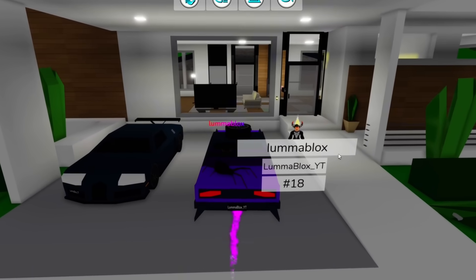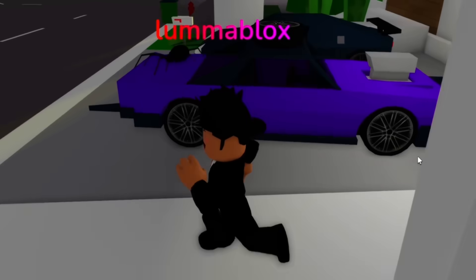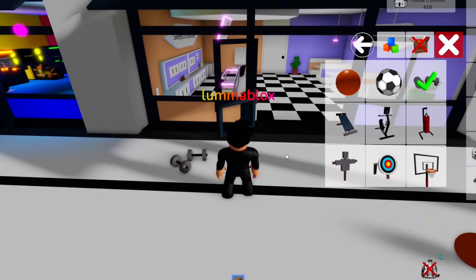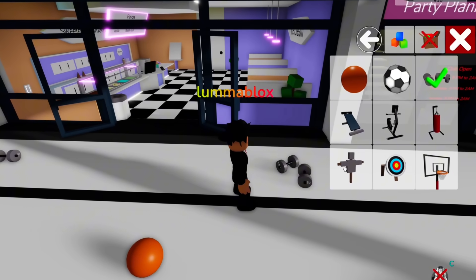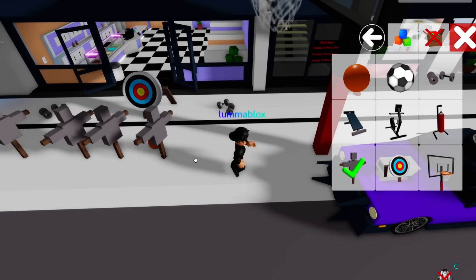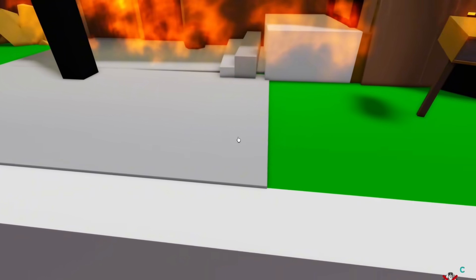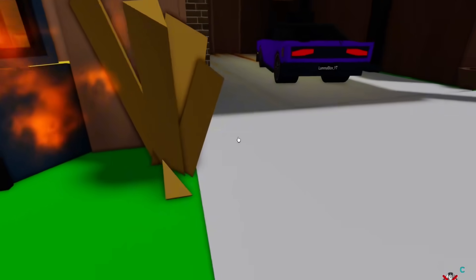Look how rich I look when I park two supercars outside my mansion. I actually love this update so much — it's made Brookhaven so much more fun! One pretty cool feature that was added was the fact that our prop limit has increased a ton! Before we could only place like 5 items, but now I'm pretty sure it's like 20 or 30!